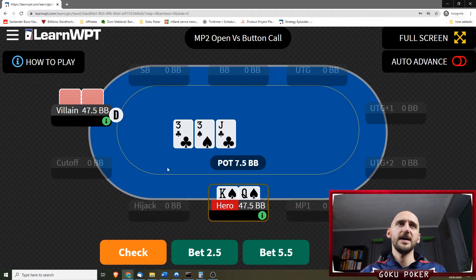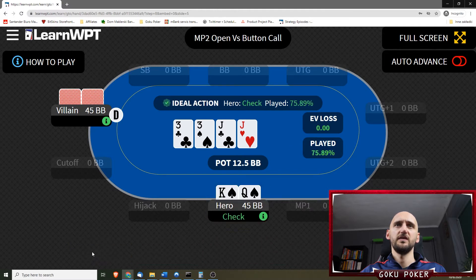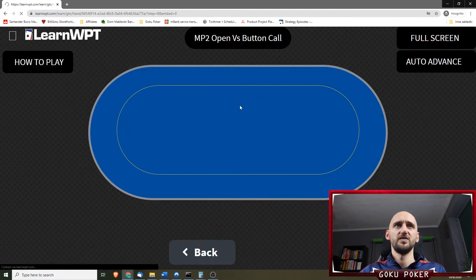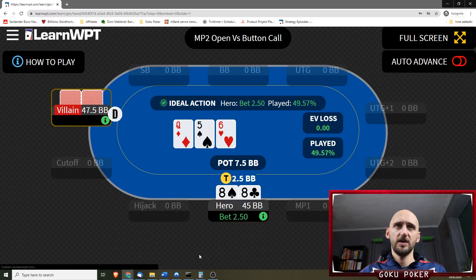King-queen of spades on a 3-3-jack. I think that is going to be a bet 2.5 — actually it's a bet 5.5, 91% of the time. On the turn I think it's a check. The villain bets a third of the pot — is that a call or a fold? I think that's a call, but maybe we should just give up in spots like that. Yeah, 88% of the time it's a fold — that's a good, solid fold.